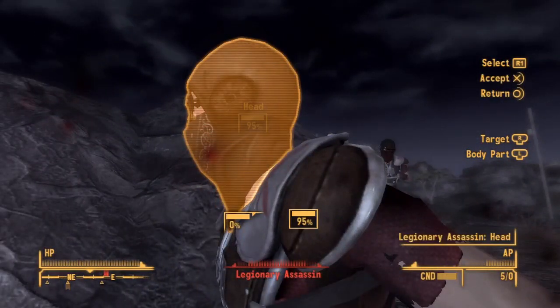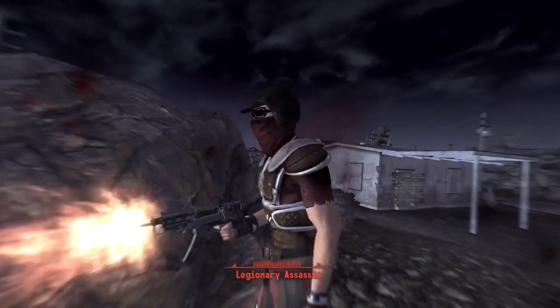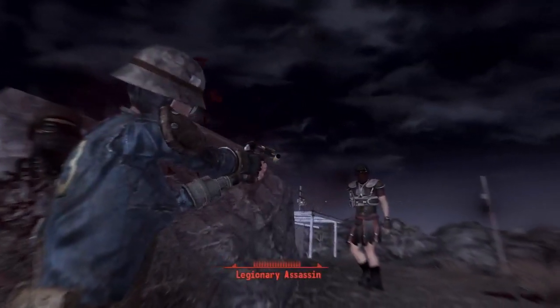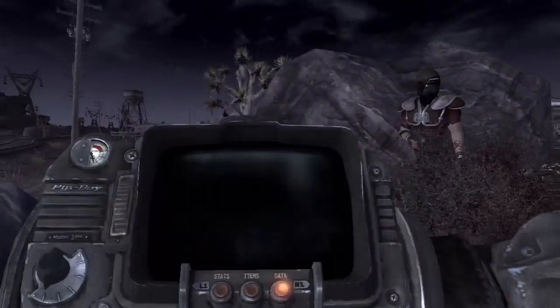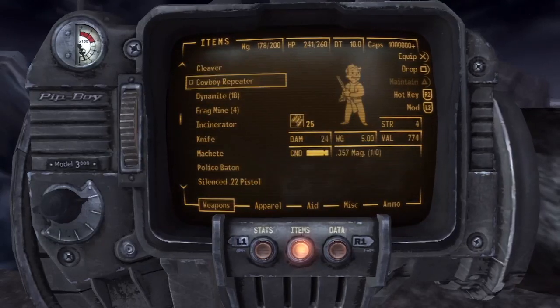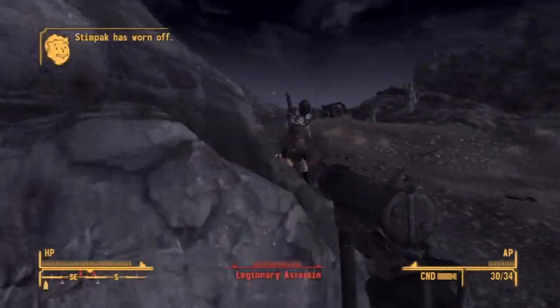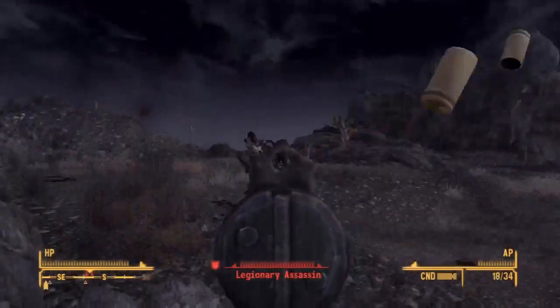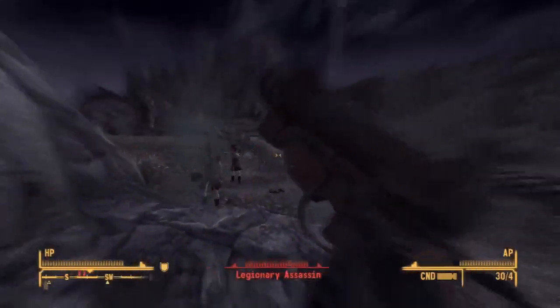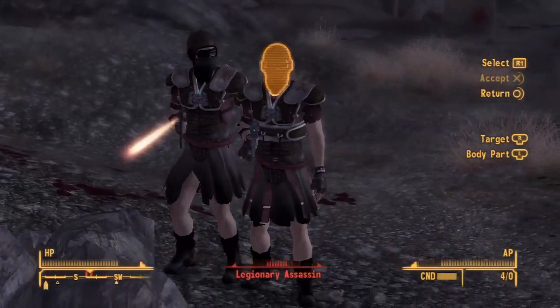It's even worse because I'm playing Hardcore mode — I can't just spam stimpaks and heal over and over; it takes time for the stimpak to heal. I use my 9mm submachine gun, which is a really good gun, but they have armor with a high DT so it doesn't do that much damage. I kind of don't like — well, I do like — that damage threshold feature in New Vegas.